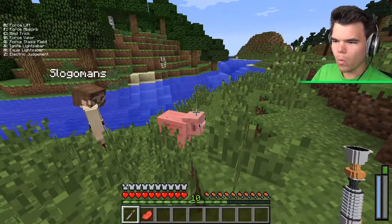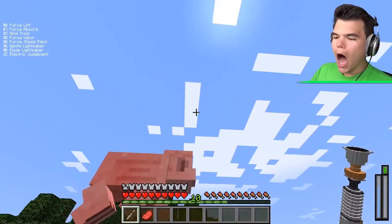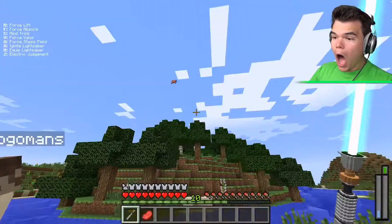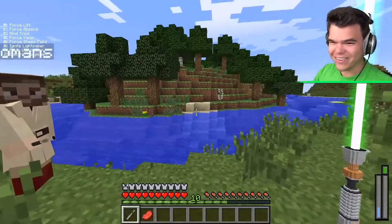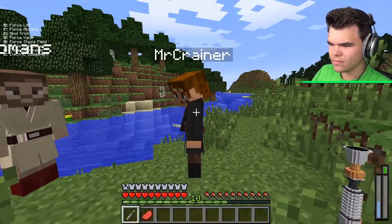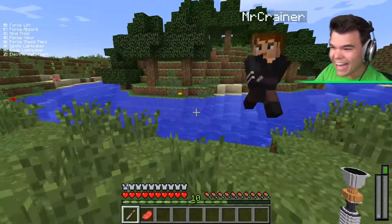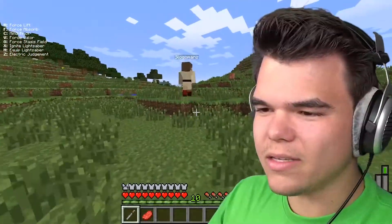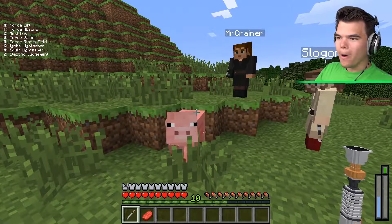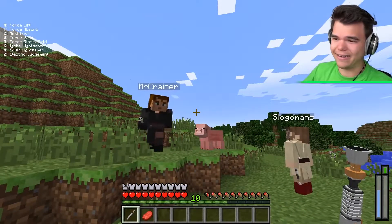They test Force Lift on a nearby pig - successfully lifting it into the air and then killing it. One player tries Force Lifting another player, which works. They experiment with lifting each other, noting that one person seems lighter than another. They also accidentally drop a pig on its face during the testing.